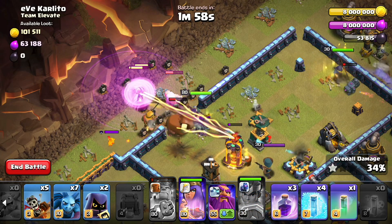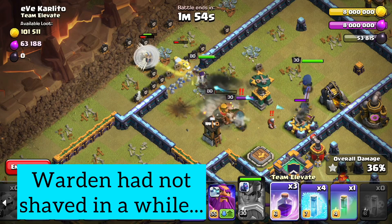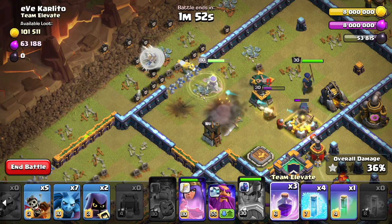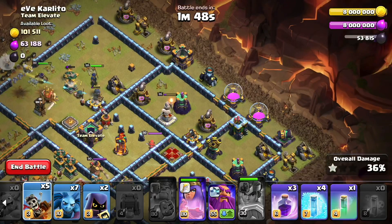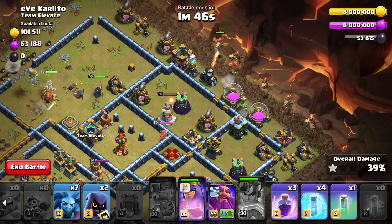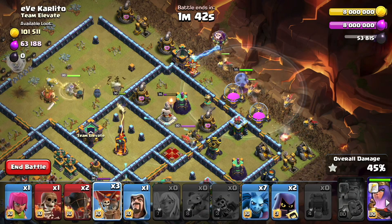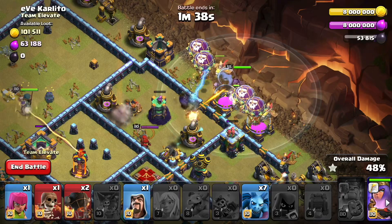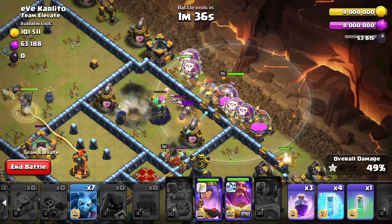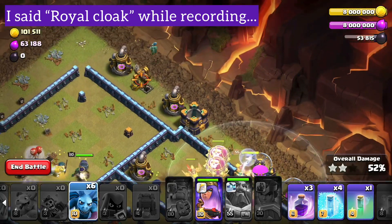We're going to go ahead and pop the royal champion's ability. Actually the king is going in with the warden and the yak, and both my heroes are fighting. So we're going to go one, two, three, four, five on those guys and put these in with them. I'm going to go one, two, three, four on the balloons. I'm going to send both headhunters in at the same time and actually use the grand warden's eternal tome right as those headhunters get in toward the archer queen.